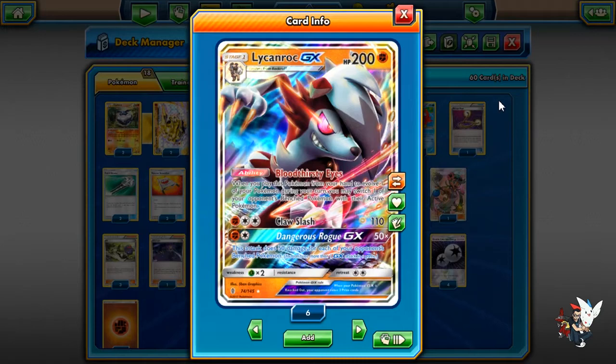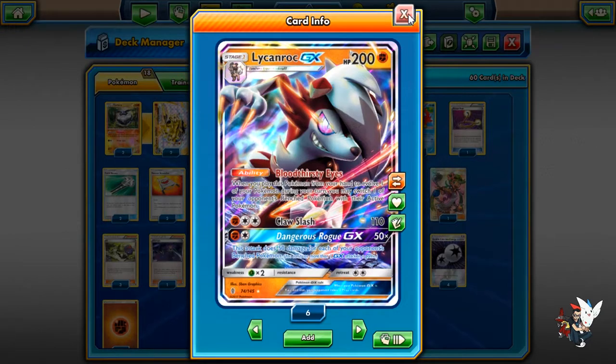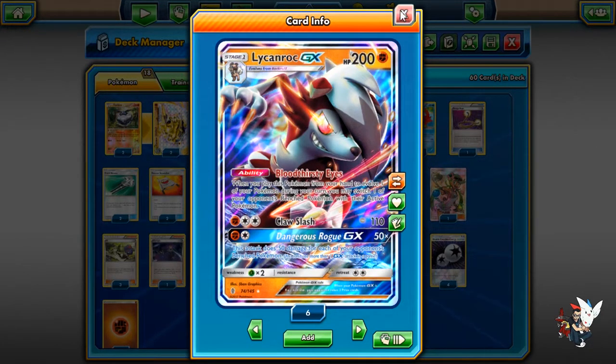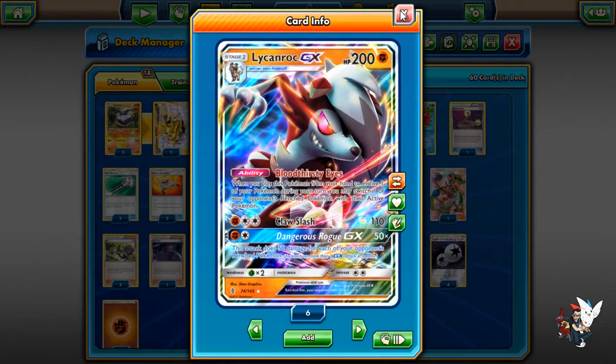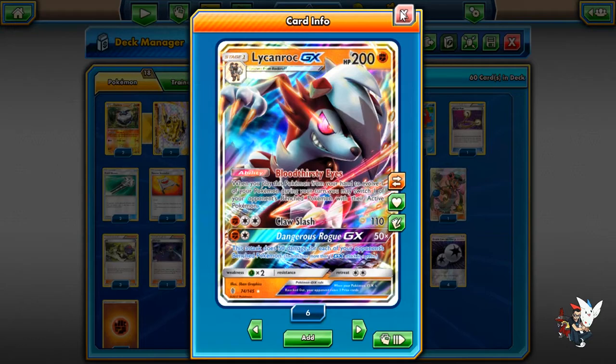This ability is essentially a free Lysandre, which is very strong. Each turn you feel like you're playing two supporters, because you have Lysandre built in and your regular supporter for the turn. It's very powerful. You have Claw Slash that does 110 damage, and you have Dangerous Rogue that does 50 damage for each of your opponent's benched Pokémon. Both are very good attacks. Claw Slash is interesting — I wish it did 120.